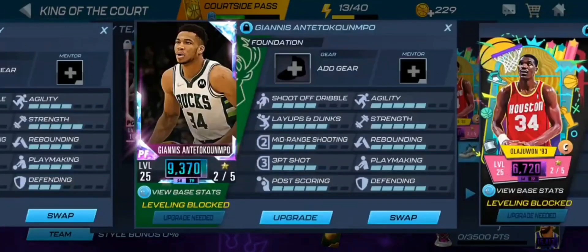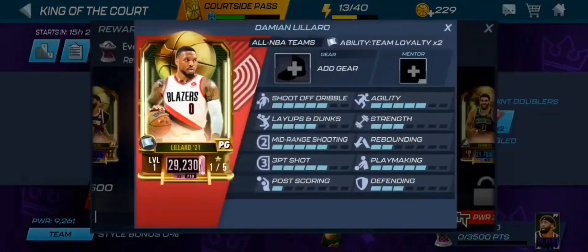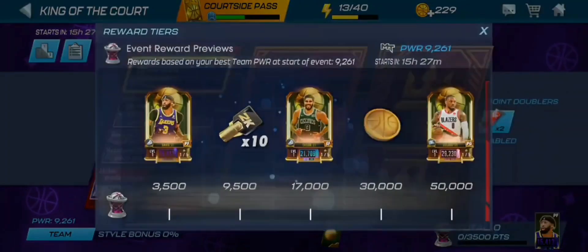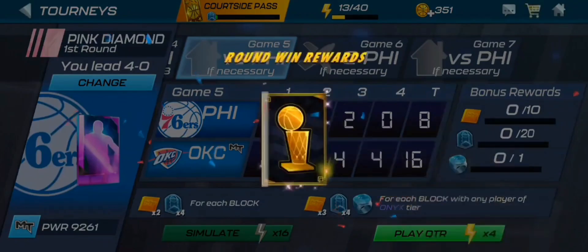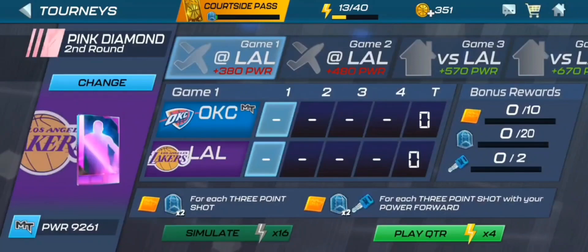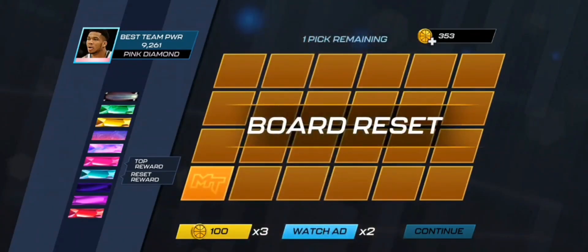Jason Tatum is at 21,709 power — that's basically triple Melo's power — and he'll be even higher once trained. Damian Lillard is at 29,230. I don't like Damian Lillard but he'll probably go into the lineup. I'm going to save those awards for the mini domination event. At the last reward it's a Pink Diamond C.J. Francis, which isn't useful since we already have a point guard. We might just have to wait to clean the court event honestly.